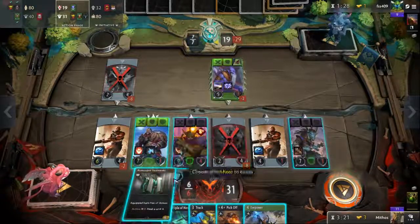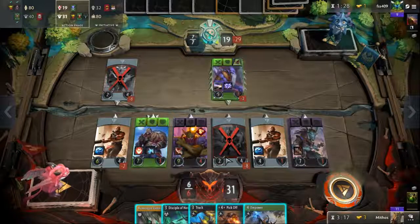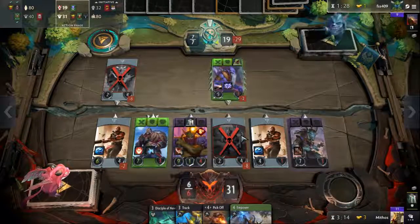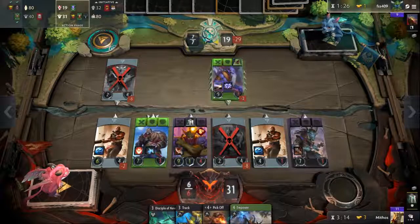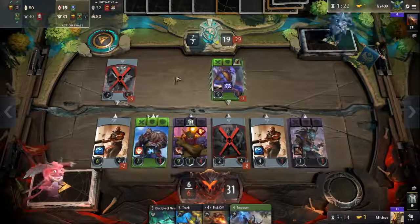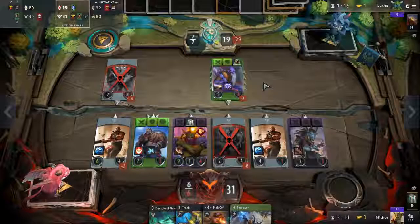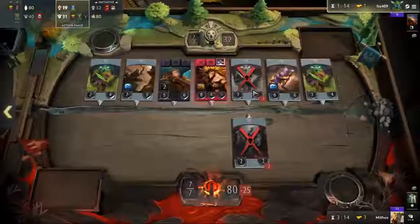Intimidation — let's see, what is it that can still do something here? Intimidation maybe, even a Thunder Height — no he can't even play it, he has 7 mana. I think I'm good here. Yeah, there we go. GG.